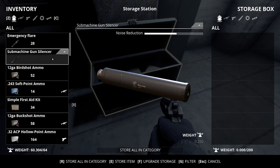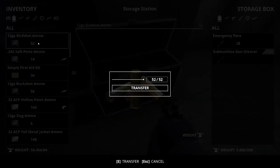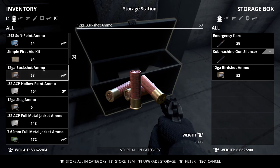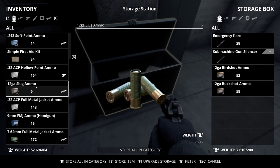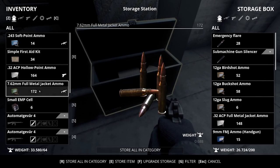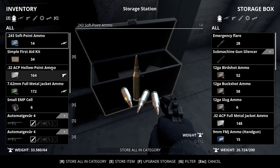Let's store some stuff. I found an SMG silencer — I'll put that away since I don't have an SMG. I shouldn't need birdshot — or did I say buckshot? Oh well. I'll store the FMG. I just need to dismantle one of those ARs. Too bad — it doesn't look like it lets you store materials.